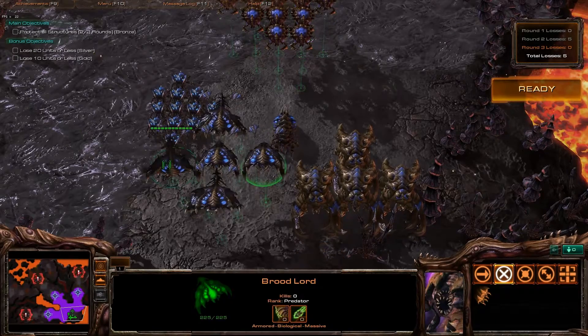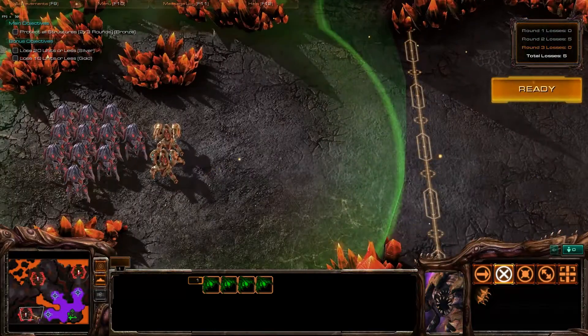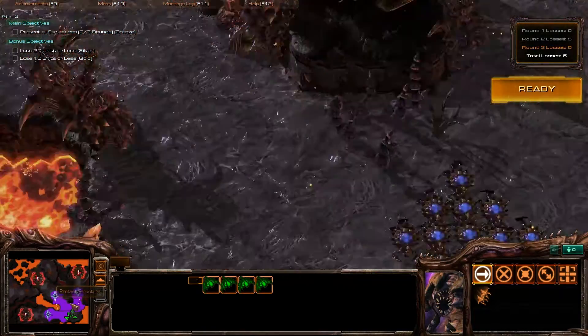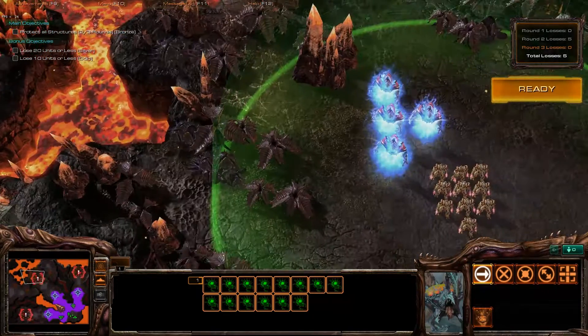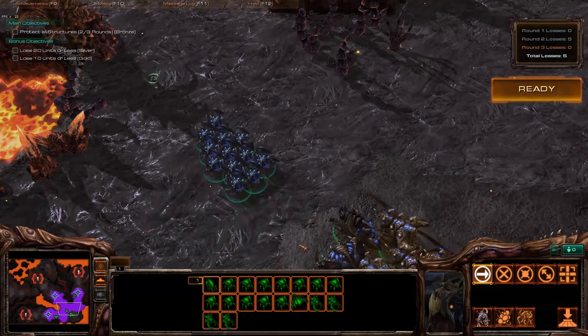We're going to send — I think it's four Broodlords — that I used against this group of Ingrates. Carriers here, so unsurprisingly we're going to send our Corruptors. And then the Ultras and the Roaches, and a Broodlord will be going around here.